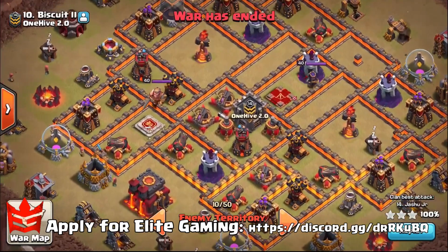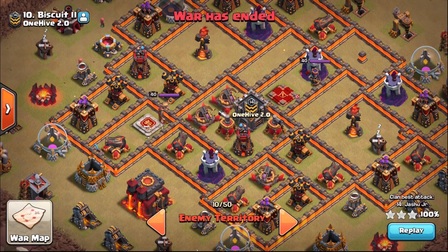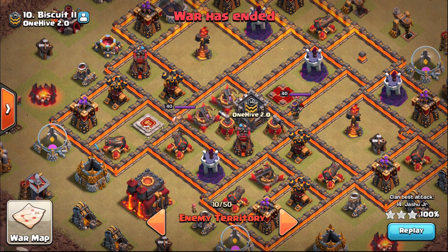Checking out this first base, you can see Air Defense pushed to one side and both Inferno Towers over on the northeast of the base — they are your prime target at Town Hall 10.